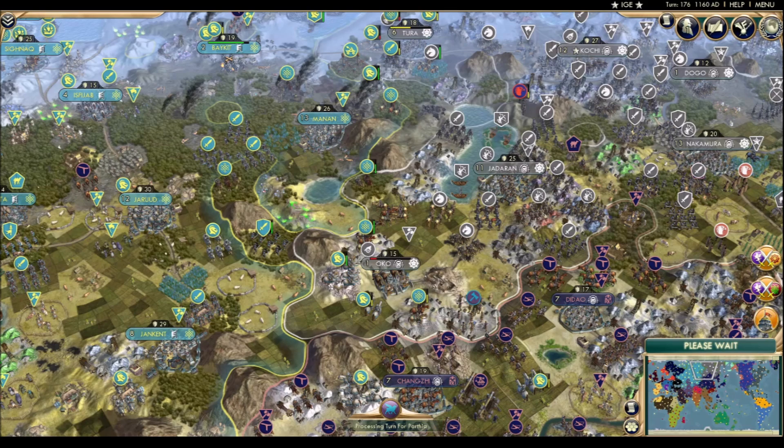Also, check out the sidebar — civs are ganging up on Venice and a capital falls. Is it Indira? Nope, it's Königsberg again.